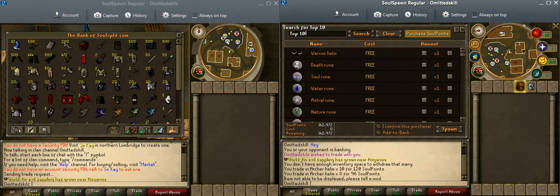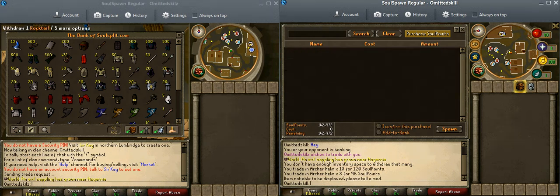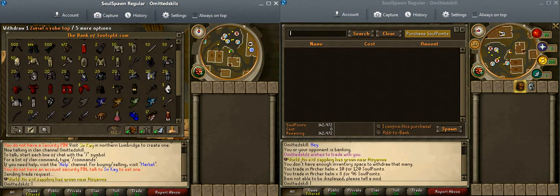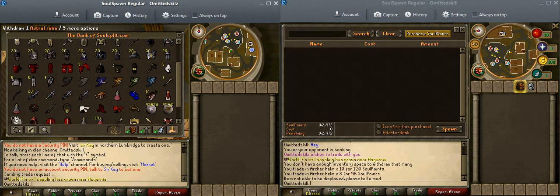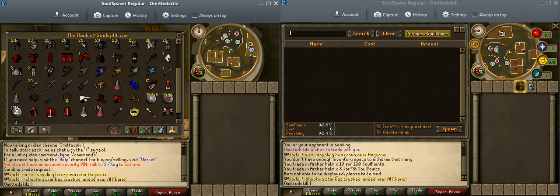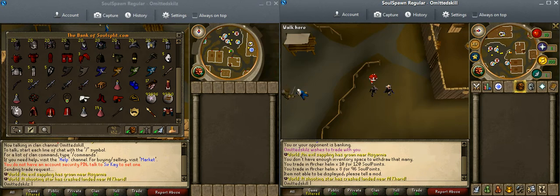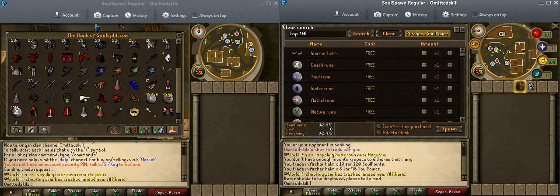Alright, let's go buy some more stuff. I got that, so that's up to five. I need five more spiritual sets and then I'll be good on the spirit shield sets.